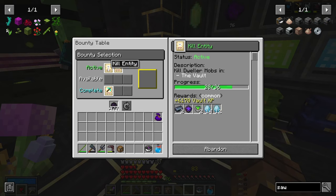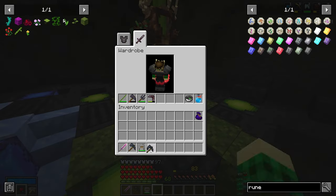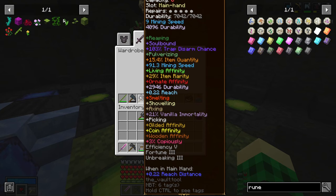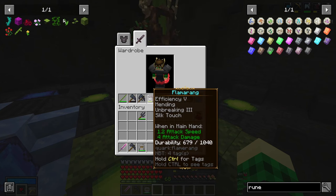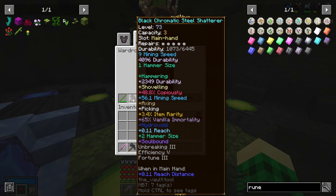I have created a black chromatic steel reaper. It has all of the things on it: 100% trap disarm, it's soulbound, it has all of the affinities, 29% item rarity, and 15% item quantity. That is pretty cool. That's gonna replace our current pitchfork. I'm going to have to get used to looking at this tool, but it kind of works like a paxel as well, so I don't need to use my pick rank to break one-block bits - this guy can break all the blocks. We can just use this for hammering all the ores.